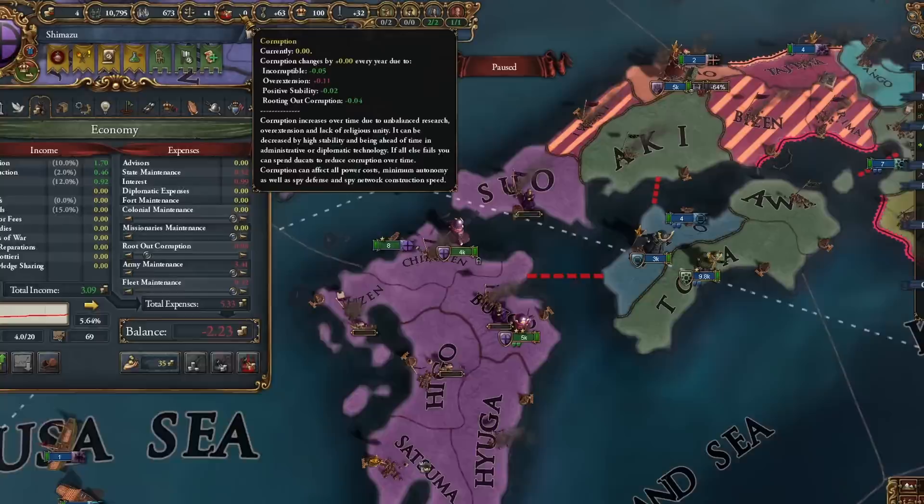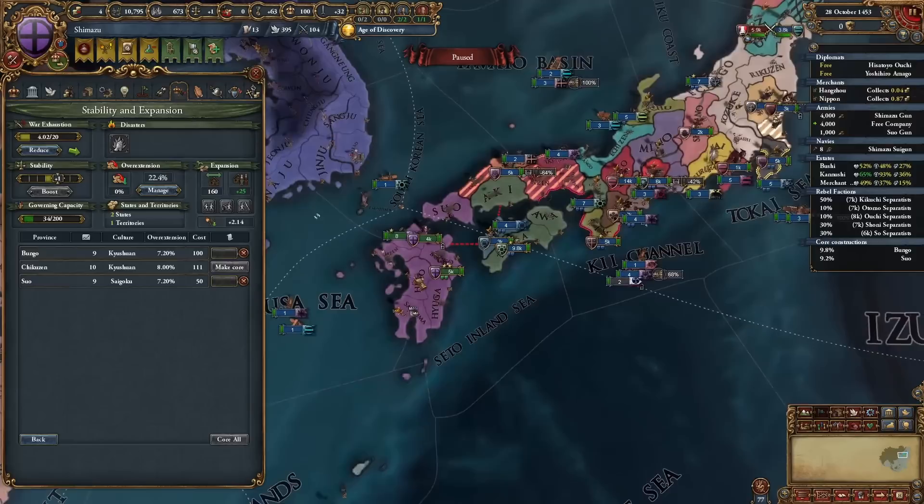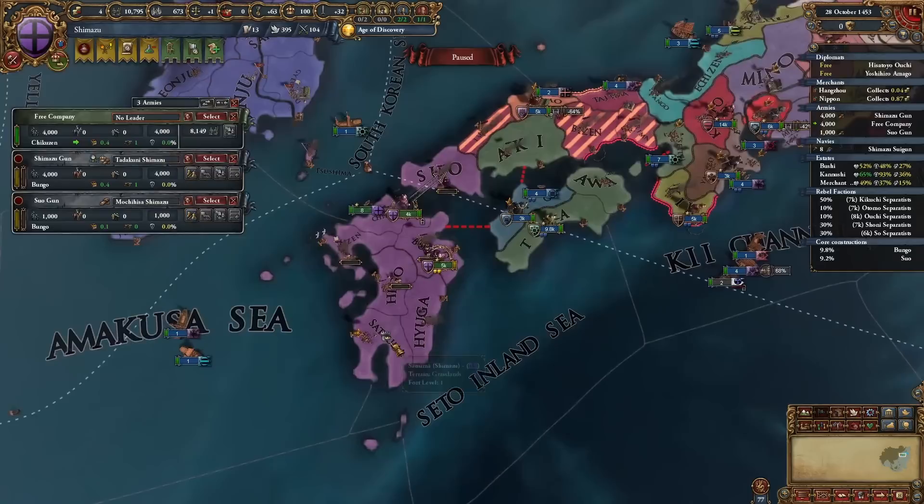This is why this run is way easier: to this point, I have no corruption. If you look at the other Japan guide which was a little bit more experimental - this time around, it's a lot more stable and still very fast. We haven't even been 10 years and we took all of that. Now having a little bit of an integration break, we will take the rest later.